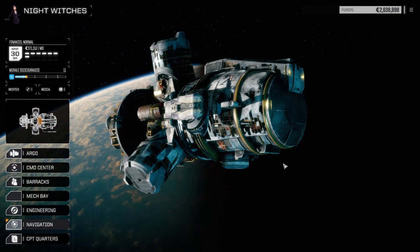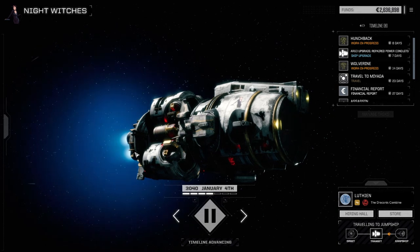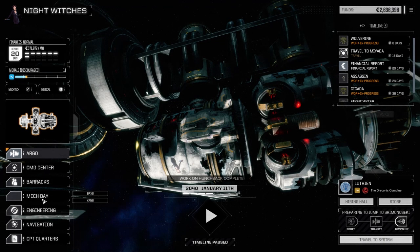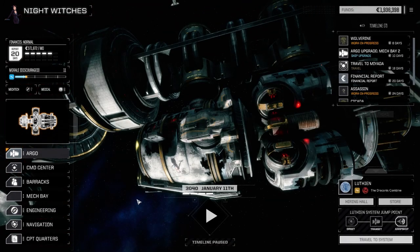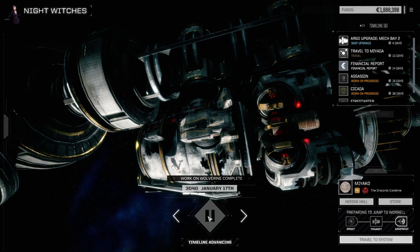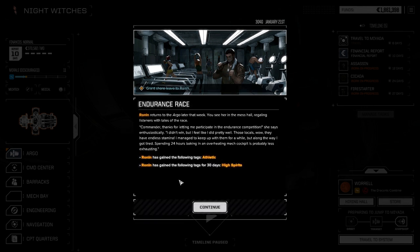Let's jump planets now. Going to Miata — travel, set course, costs $100,000 but that's nothing. Power conduits first, then the second mech bay at $700,000. We won't have a lot of C-bills left in a month and a half. The Wolverine should be done, and the Assassin is getting days taken off it. With two mech bays running simultaneously, both will be back in 16 days — in the middle of the month all mechs will be ready.